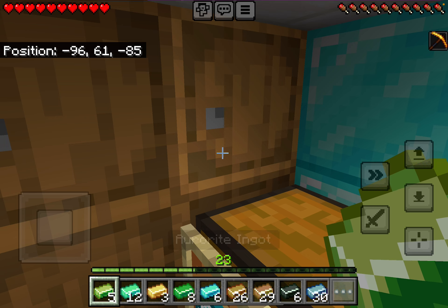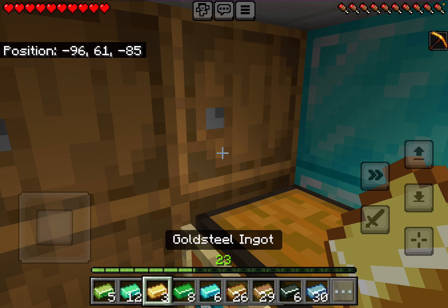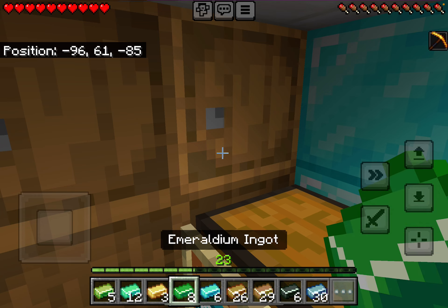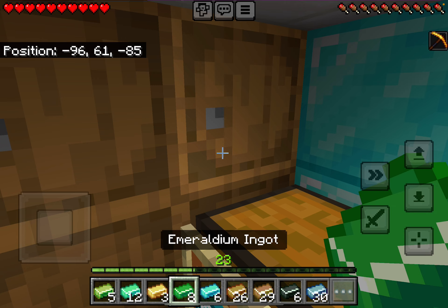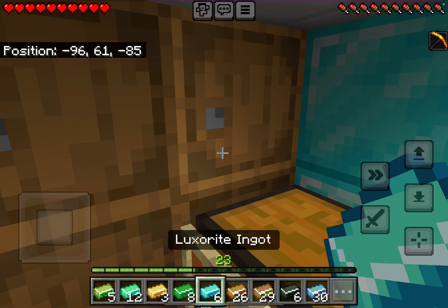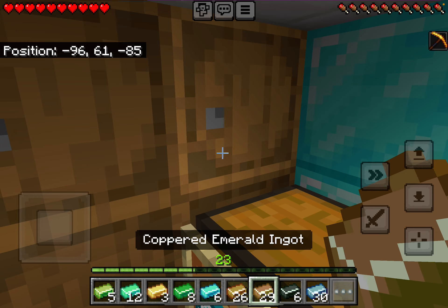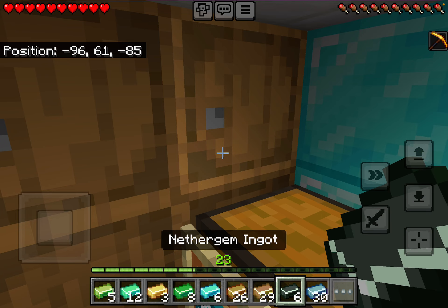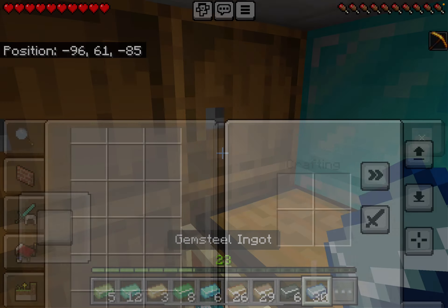Here's the rest of the items that I have: alright ingot, copper diamond ingot, gold steel ingot, merillium, emeraldium ingot, luxury ingot, copper gold ingot, copper emerald ingot, another gem ingot, gem steel ingot, and copper gold iron ingot.